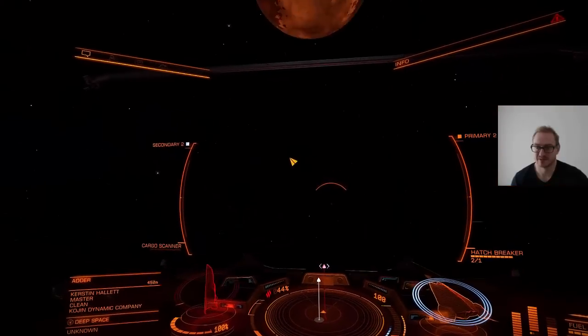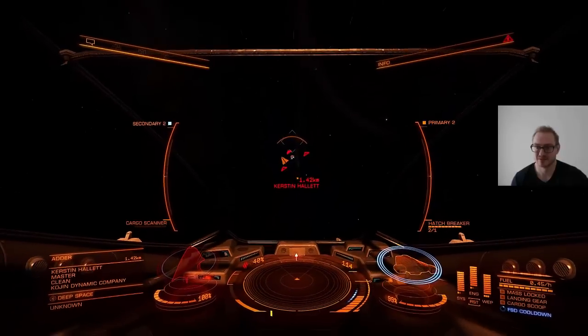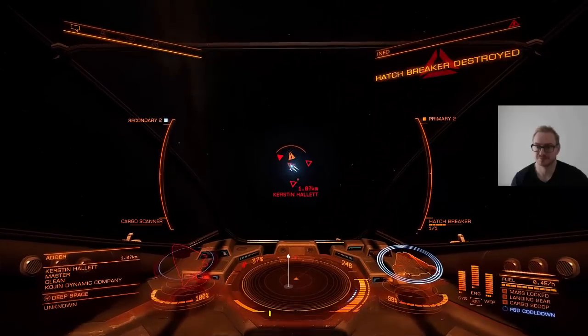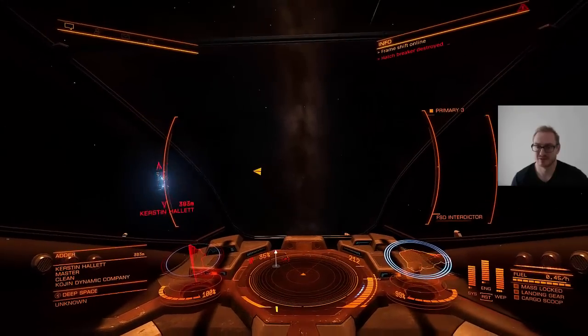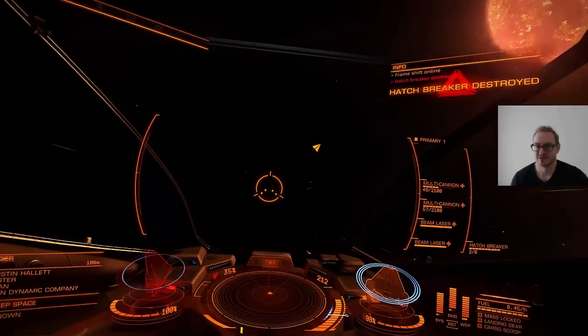So I fire one hatch breaker limpet. You can see it on the radar — it is a grey triangle making its way to the target. Now it got destroyed because the shield had time to regenerate. So I have to bring down the Adder's shields again.